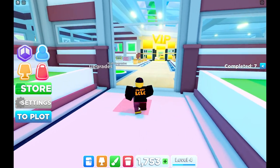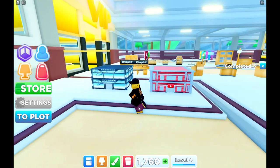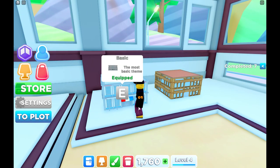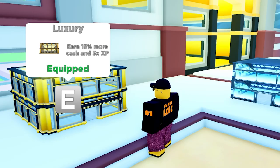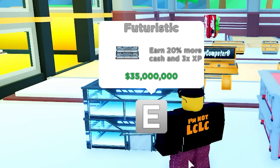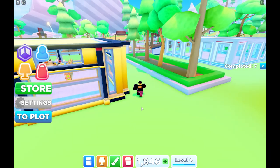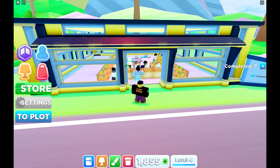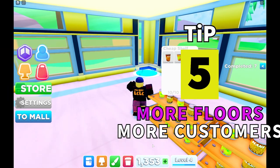Tip four: follow me over to the mall for the first time and we are going to buy a theme. Not only do they look good, but they also give you extra cash and extra XP. Get whichever one you can afford as quick as you can, because you're going to get 5, 10, 15, or 20 percent more money and two or three times the XP depending on which theme you've got. At the moment the futuristic one is the most OP, but I'm supporting the devs with the luxury one here. Use in-game money if you can, or spend some Robux.